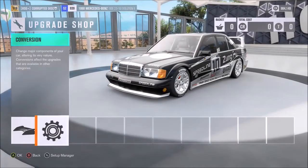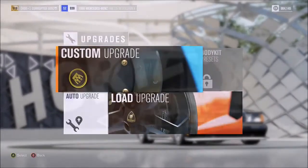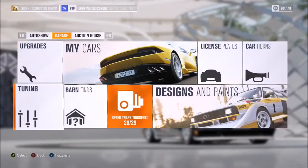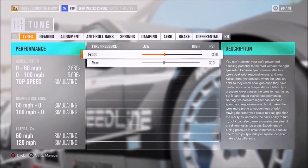And then for the rest, you know the drill: upgrade the power, lower the weight, increase the grip — all that kind of obvious stuff. As a general rule, fit everything to the car with race in the title, except for the front and rear wing. The roll cage is optional.